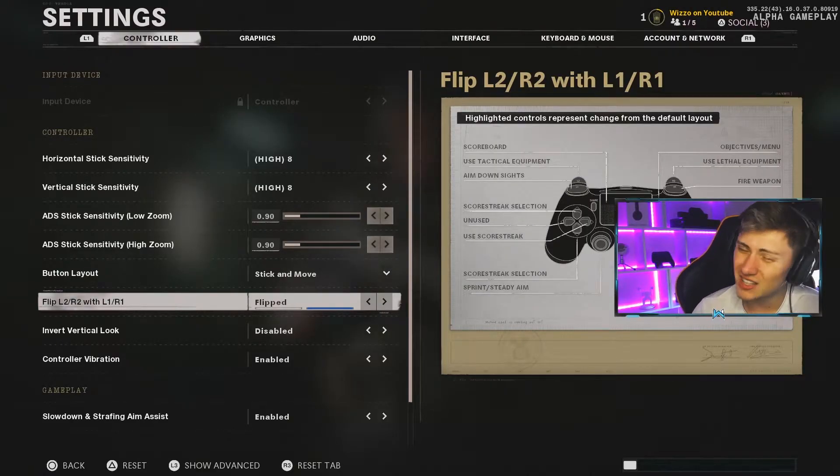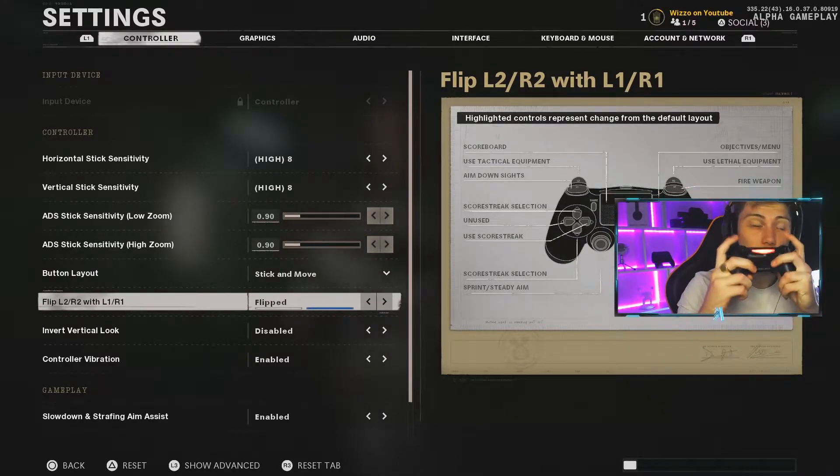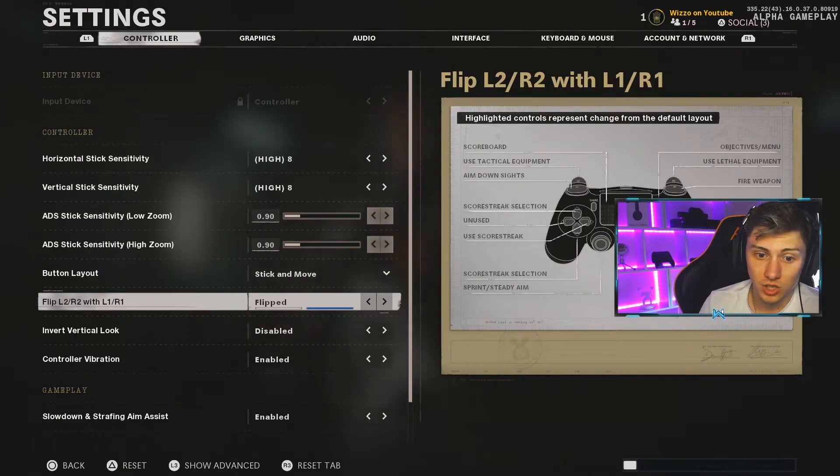The flipped layout on the PlayStation controller is a must. I play with R1 and L1 as shoot and aim. Your trigger finger is better positioned, and if you're using a semi-auto it's especially helpful - it's just so much easier at the top of the controller. I don't know how people play with L2 and R2 honestly. I've always played flipped and I feel like my accuracy is much better because of it. If you do play flipped, let me know if you prefer it - it's my favorite and I always use it on PlayStation.